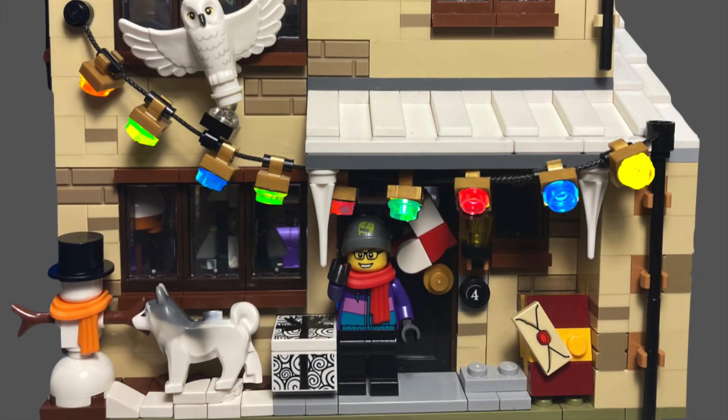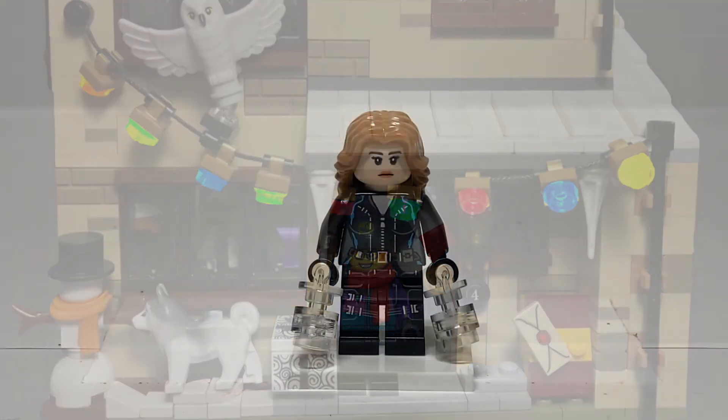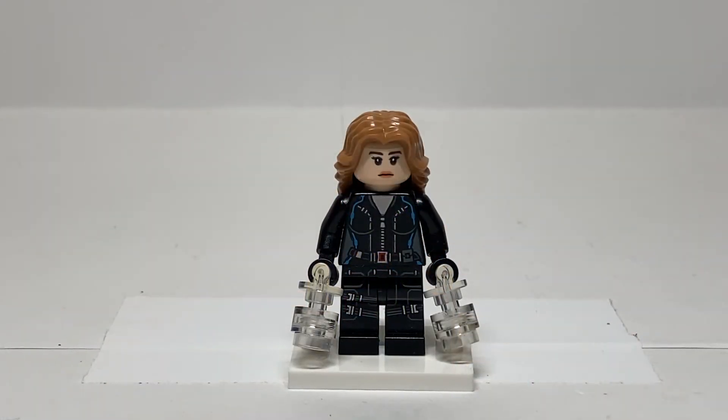The next five characters are from the MCU or MCU-adjacent TV shows. First up is Quake, also known as Daisy Johnson, the Destroyer of Worlds — she would be amazing to have in this CMF series. I love Agents of S.H.I.E.L.D. and she was by far one of the most powerful and best characters in that show. Since the show is over, it would be great to include her — we already got a Coulson minifigure way back — and a lot of people would recognize her from both the comics and the TV show.